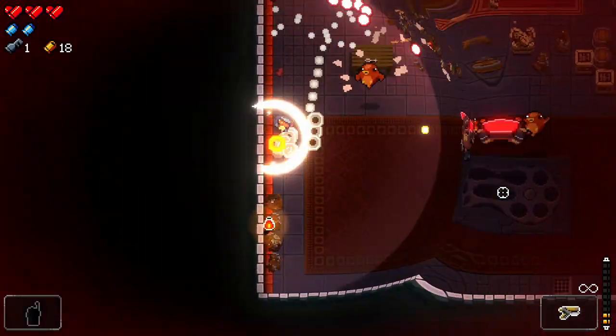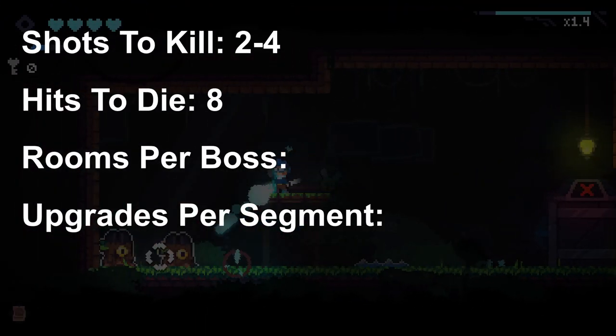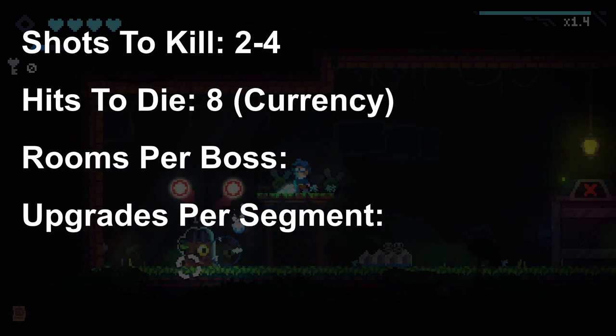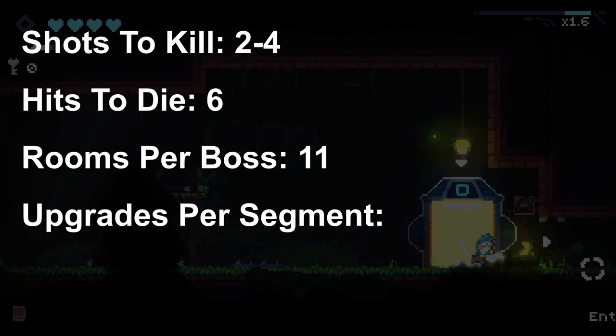The next game I played through was Revita, which I'm loving. It took two to four shots to kill, eight hits to die — but in Revita your health is actually your currency, so we could call that six. Rooms per boss was 11, and number of upgrades per segment was two.